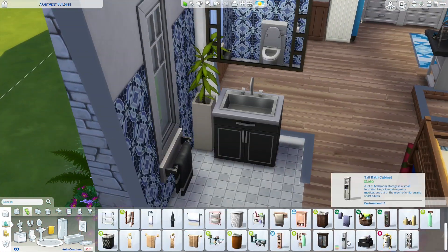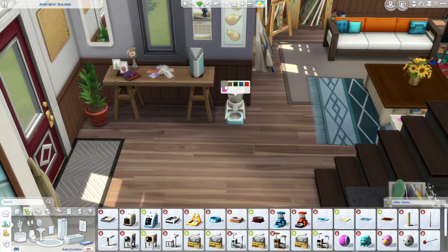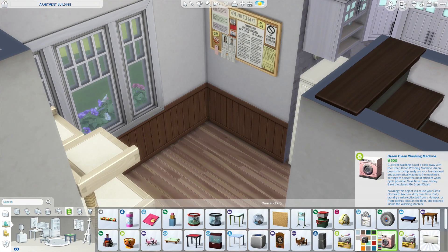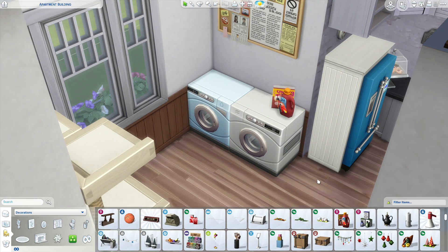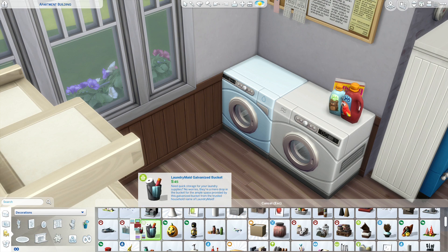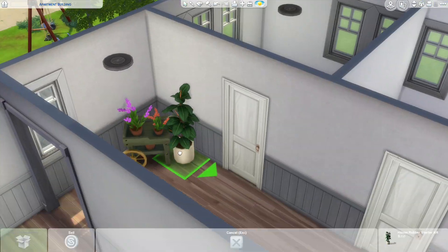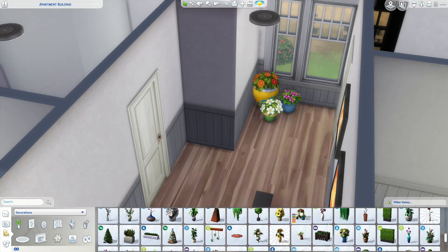The downstairs bathroom is done — that's where I put the litter tray for a cat, and then a whole bunch of other cat stuff. I think I only use stuff from Cats and Dogs, not My First Pet Stuff — I apologize if I did, since not many people bought that pack. If the litter tray or feeding bowl disappears you can always replace it with something else. And that's it for downstairs — we're on to upstairs.